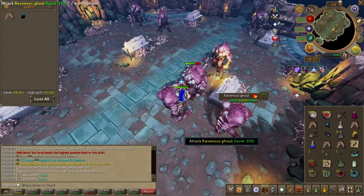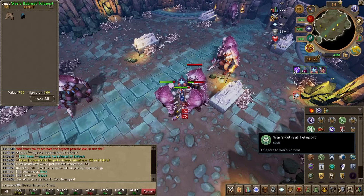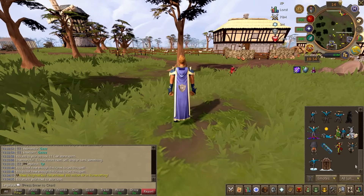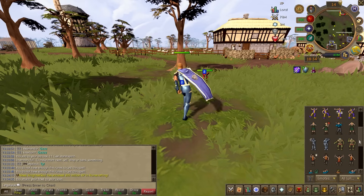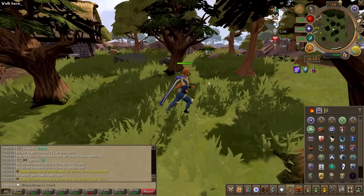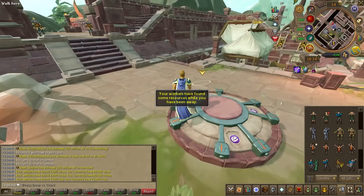That is the best skill cape you can get as a professional planker like me. Let's go ahead and get ourselves the Defense cape. Good old Defense cape. Obligatory emote. I forgot — I still have the aggression potion on. Oh no, everything's attacking me! Obligatory emote.